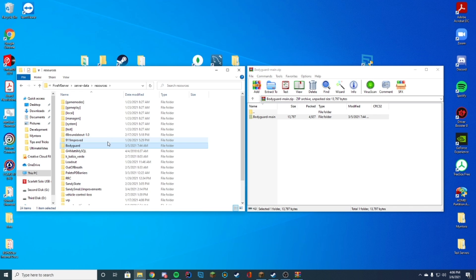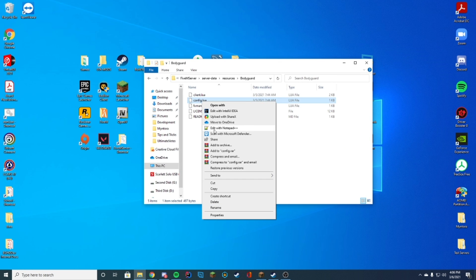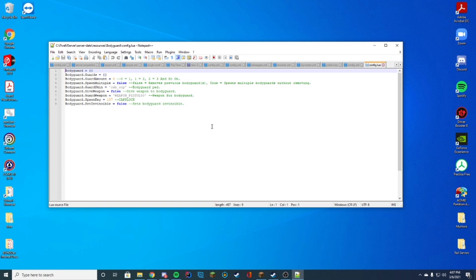We're going to copy where it says 'bodyguard', or you can just remember 'bodyguard' — either way works. Let's take a quick look at the config file. You can see we have the options for the current spawn guards — you don't have to mess with these, just leave these two alone. You can set how many guards you want; by default it's only one.